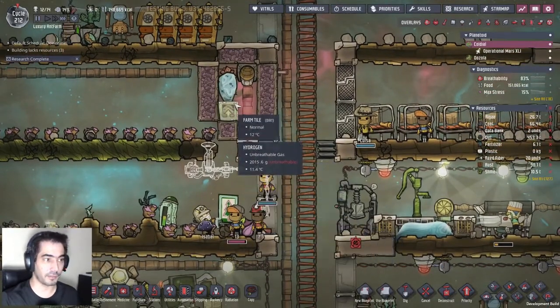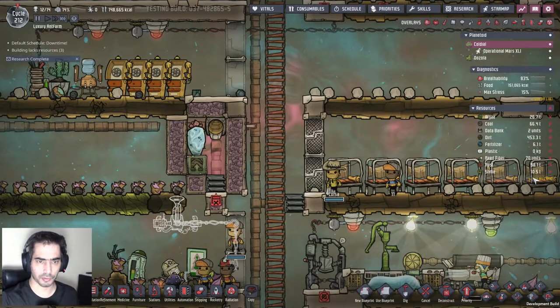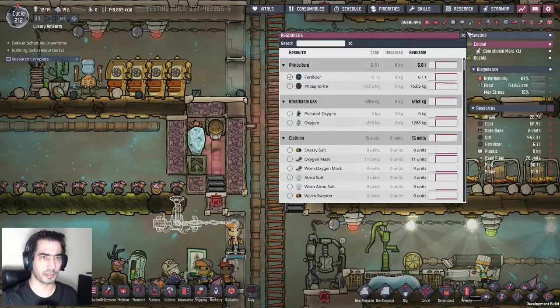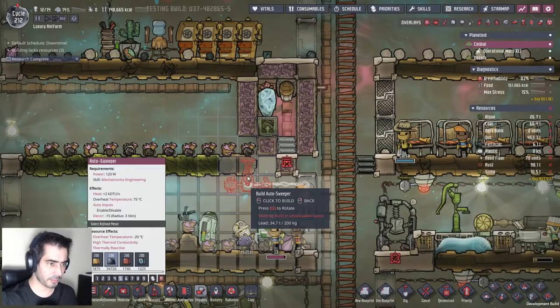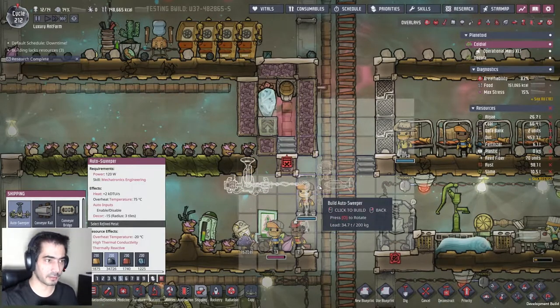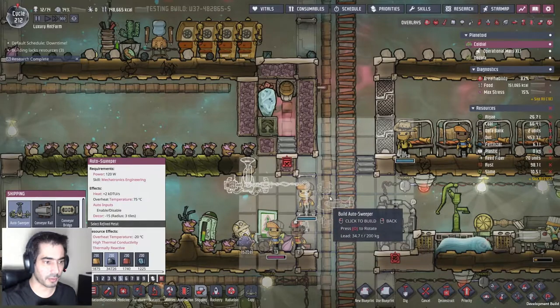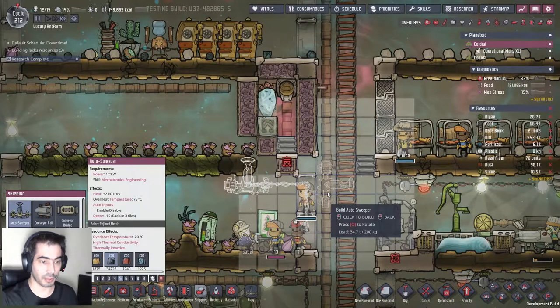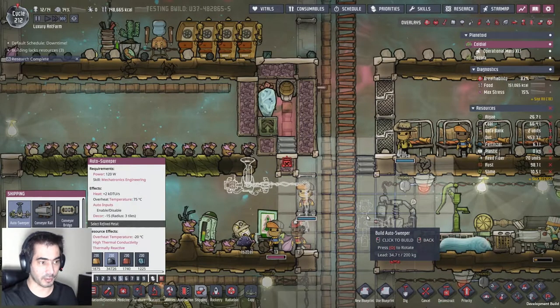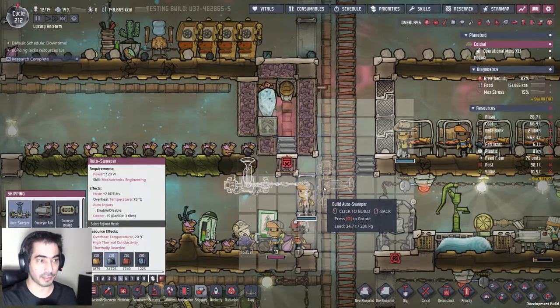Now the second part is I need to feed this whizwort. How much phosphorite do I have? 700 kilograms. The way to do that is actually quite simple - let's grab the auto sweeper and do it like that. I can access both the food and the wort seed. If I place it here I can access the food; if I place it here I can access the wort seed, which is what I want.